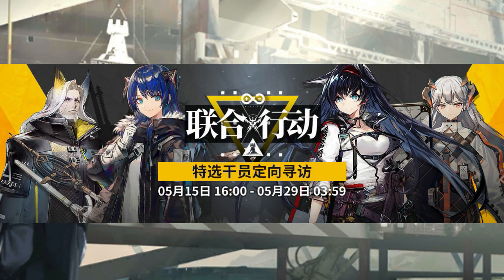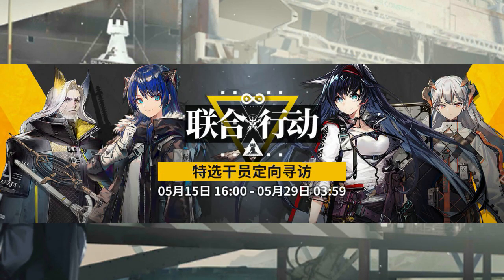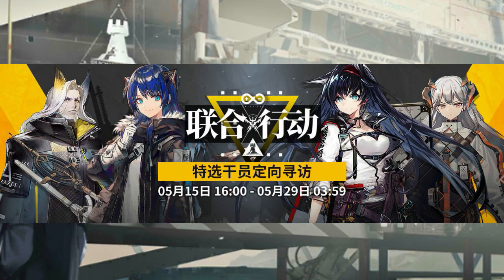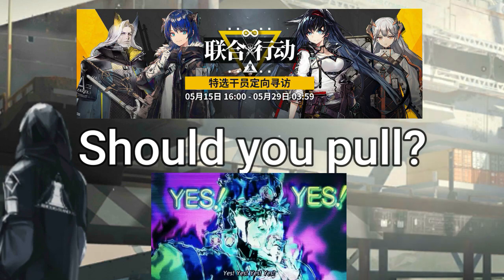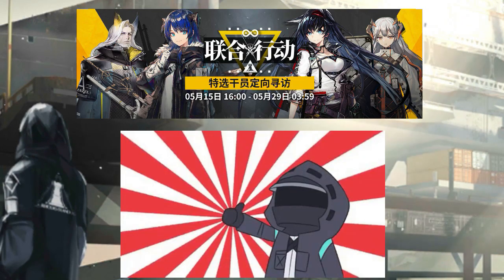For the upcoming banner, there is a high chance that it is going to be the Joint Operation Banner because it's been so long since they rerun Blaze in a banner. So I'm guessing that Joint Operation will appear with CC Blade. In this banner, you are guaranteed to get either Blaze, Saria, Mostima, or Heligar, so there is no chance for you to get an off-banner when pulling a 6-star. I think you should pull on this banner if you don't have Blaze or Saria, because they are really good operators that will help you progress in the game easily.